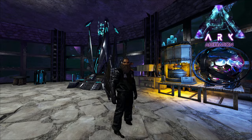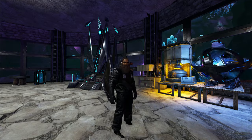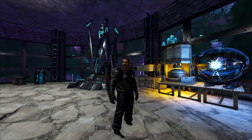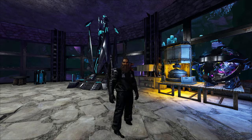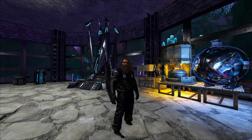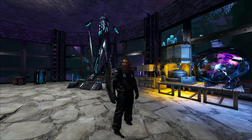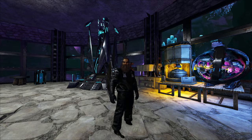Welcome back. We're on Aberration and today we're going to start getting some of the artifacts we need for the better Rockwell fight. The one we're going for is kind of the hardest one, at least the hardest one for me. It's way down in the red zone and I always get lost going down there, and then in the cave getting lost too. It's the artifact of the Stalker.